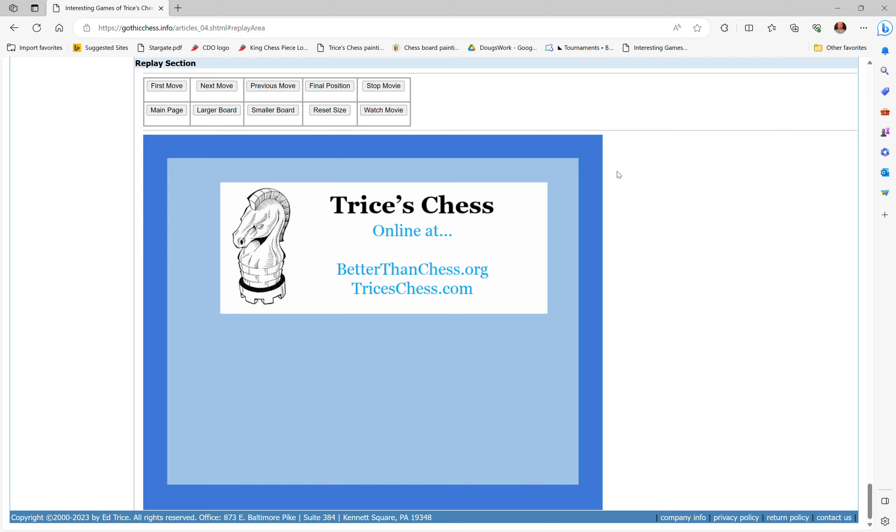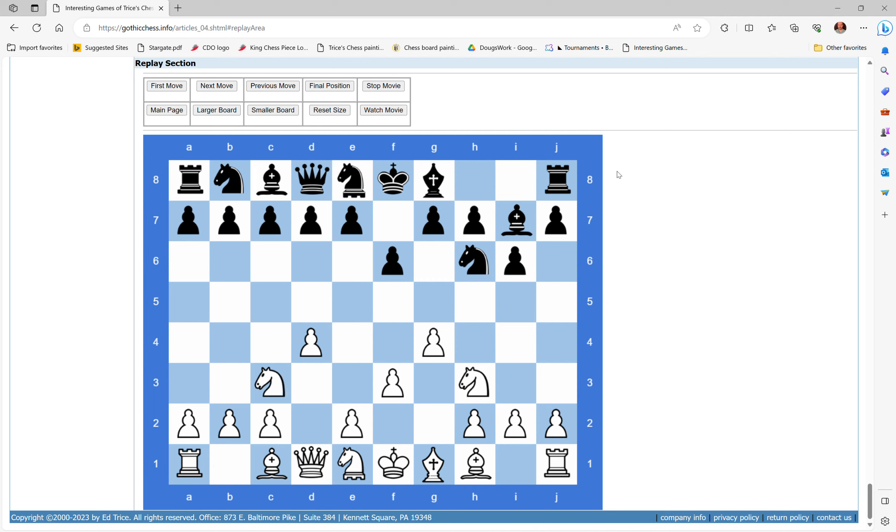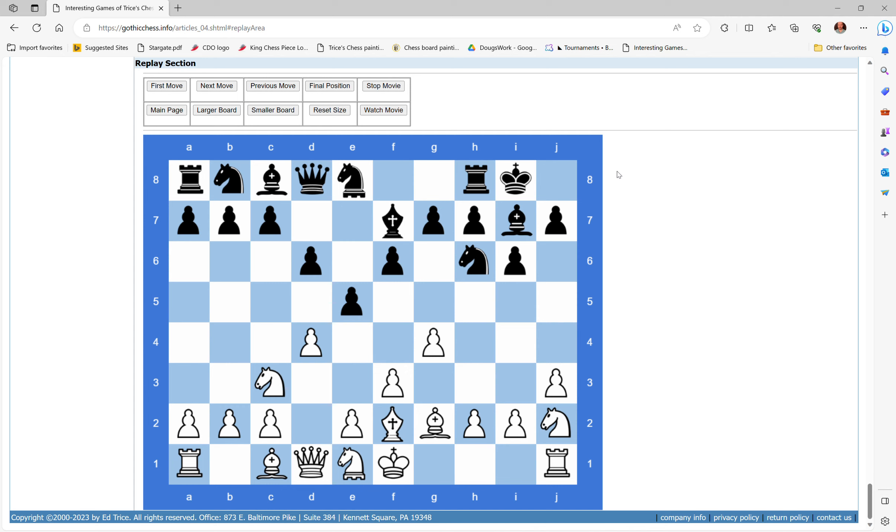There's a 12-second waiting period for the splash screen and about 6 seconds for the first move to get you acclimated to how the pieces are set up. A lot of people are familiar with the Capablanca setup, and Ed Trice has poked some serious holes in that setup — it seems it just didn't get playtested. Things seem great in theory until you actually test them. And here's a really brilliant archbishop checkmate in the replayed game.